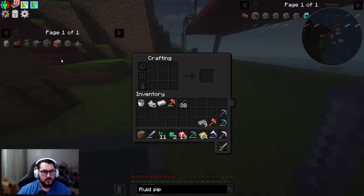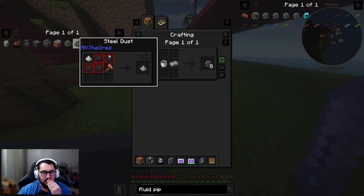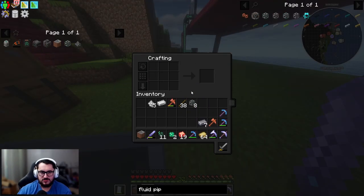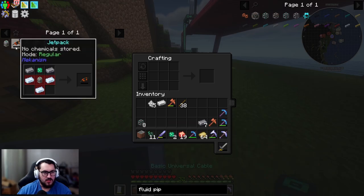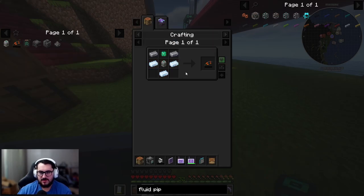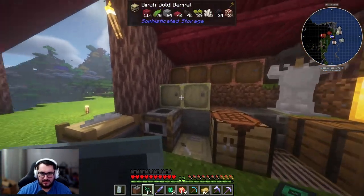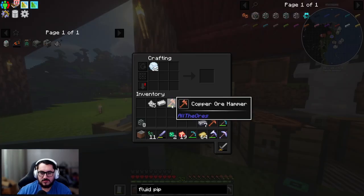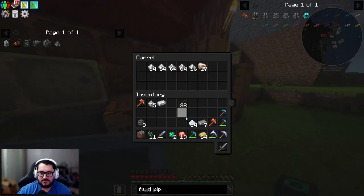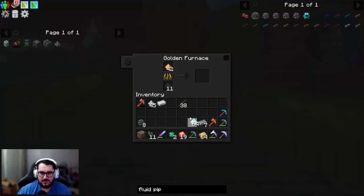We need to make pipes real fast so I can get some fluid in. With both the kitchen sink and pipes done, and energy cables still good, we're going to make the jetpack. It needs 10 steel — let me break those down to dust and get them smelting.